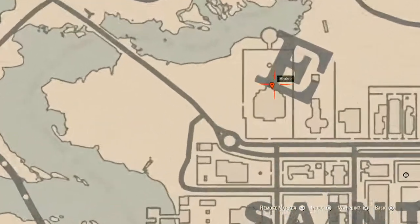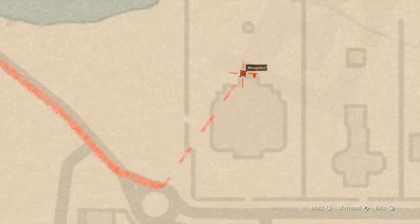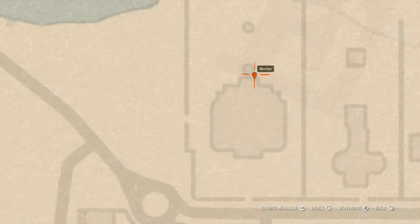Going all the way over to the right, right here at this location behind this mansion, you will find a family heirloom. There's a bench right here in front of the stairway, and on that bench where the marker is, you will find an ebony hairbrush, which is a family heirloom.